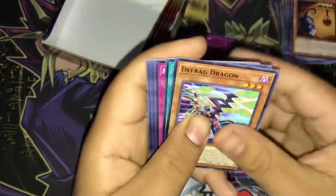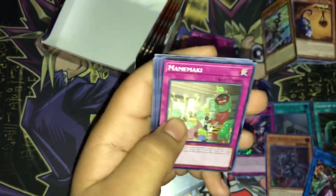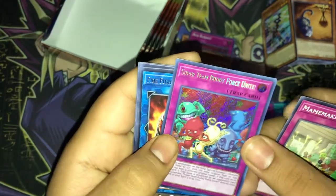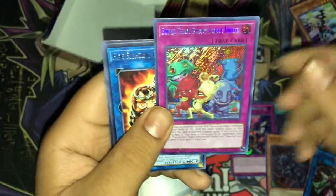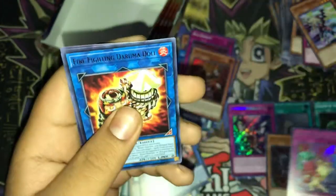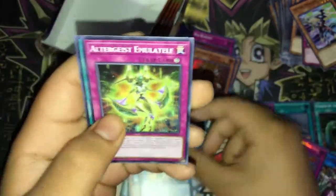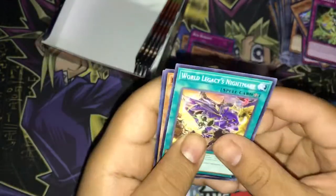We have Defrag Dragon, Called by the Grave, Mamaki, Super Team Buddy Force Unite — nice! We have the Fire Pajaamas — cool, really cool! Firefighter Darknell Doll, Ultra Guys, Emulelf, World Legacy Nightmare, Link Streamer, and Limit Code.